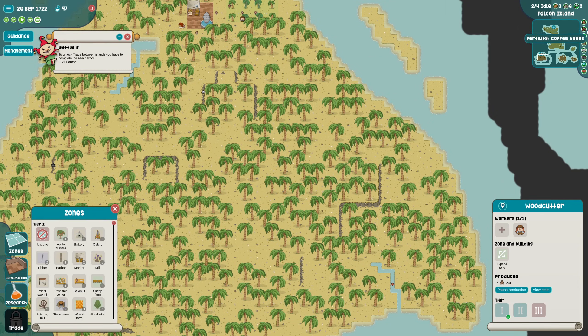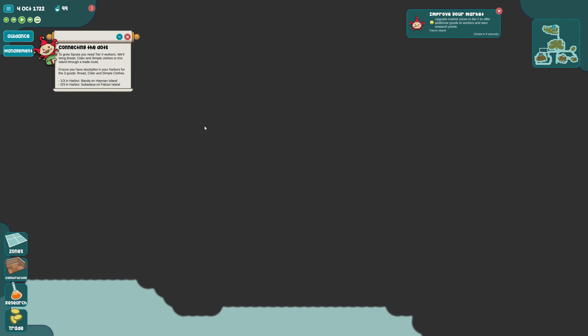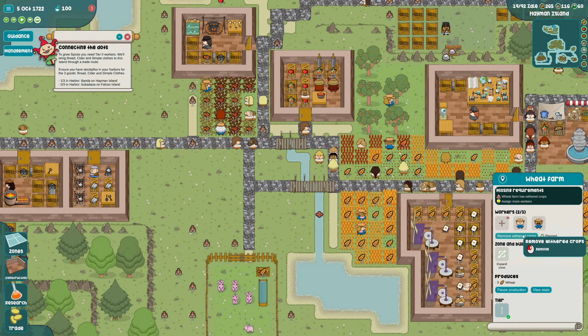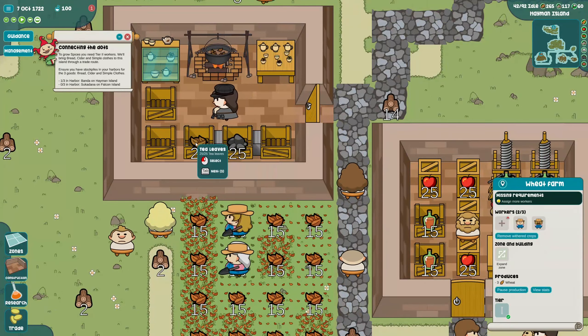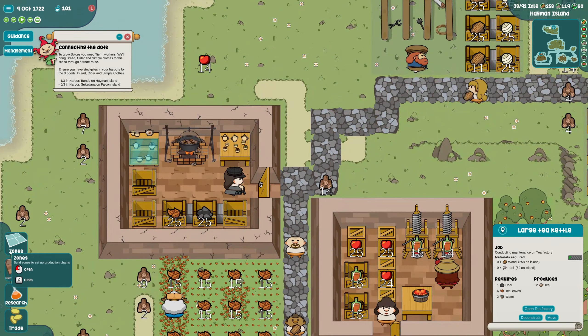I don't see stone though - that's going to be a bit of a problem. It says to unlock trade between your islands you have to complete the new harbor. One out of three in harbor. Ensure you have stockpiles in your harbors for the three goods: bread, cider, and simple clothes. I bet spices require tier two villagers to operate. How's our tea coming along? It's not. Why is it not - oh does it take water?